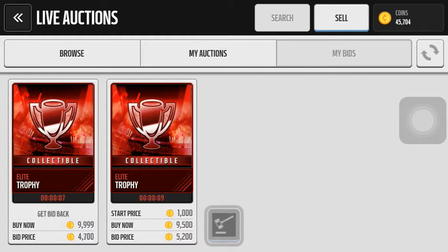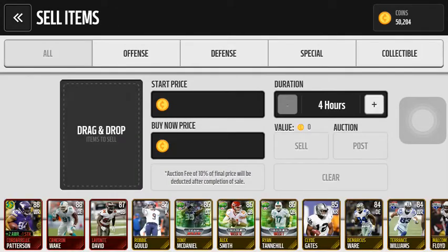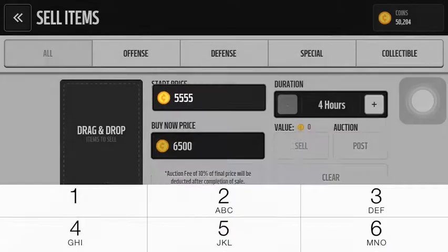Let's hope I won this one. Go to 4.5k — you want to put the buy now price. This goes really fast, it's like a quick sell. You want to go 6.5k — or 5k, or any number you prefer.